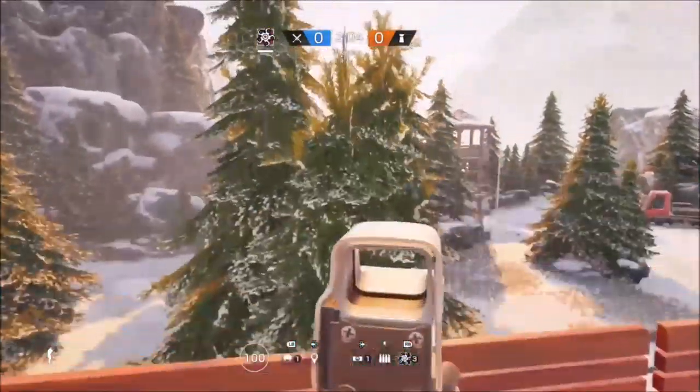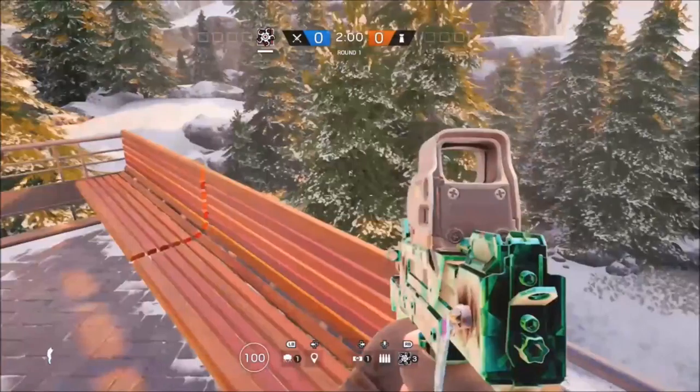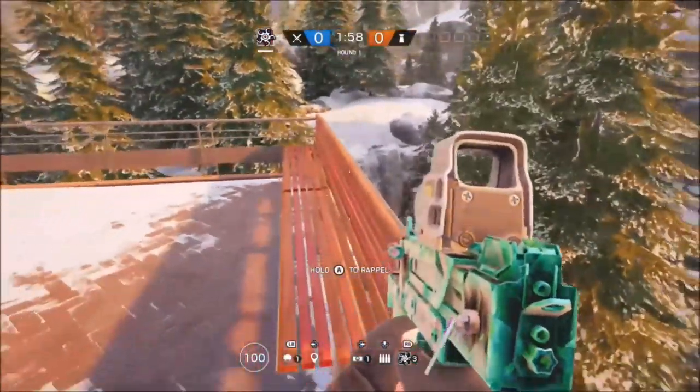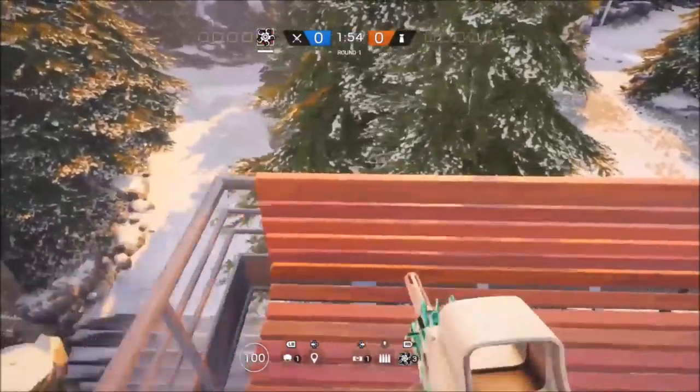You just want to come to this area on top of this balcony area and you just want to try and find a vault option to try and get on this tree here. Just keep walking around until you get the vault option. I believe you can use this on attacking and defending.